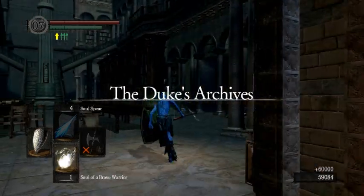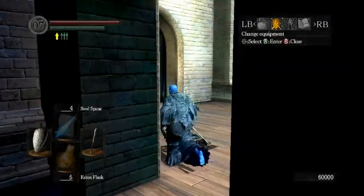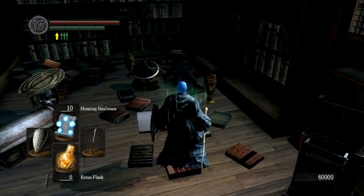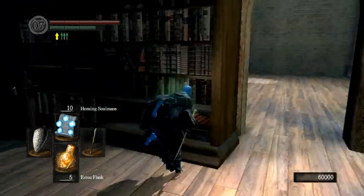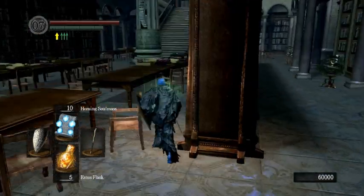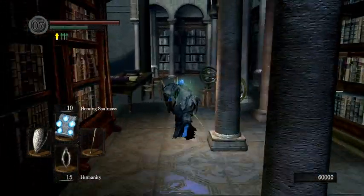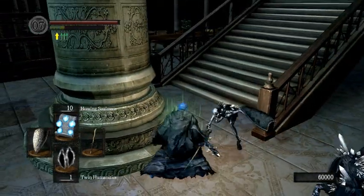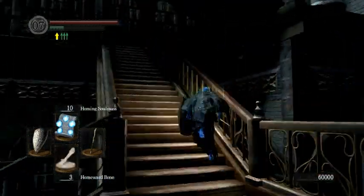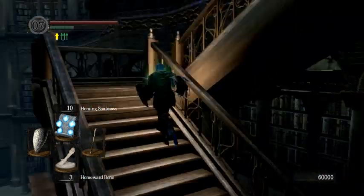Assuming you've killed Seath and warped back here by using a bone probably — Master Logan won't actually be here if you did the Duke Skip. However, if you died at one point, he is. The thing is, if you die at some point killing Seath, or don't do the Duke Skip, or some other weird conditions, he'll just be there. However, if you do the Duke Skip and don't die, he won't. I've been trying to test how it specifically makes him spawn. The one way I know 100% to consistently make him spawn — if you do the Duke Skip and do not die at any point going towards Seath and he's not there — is to run up to the prison section and enter it. That definitely makes him spawn.